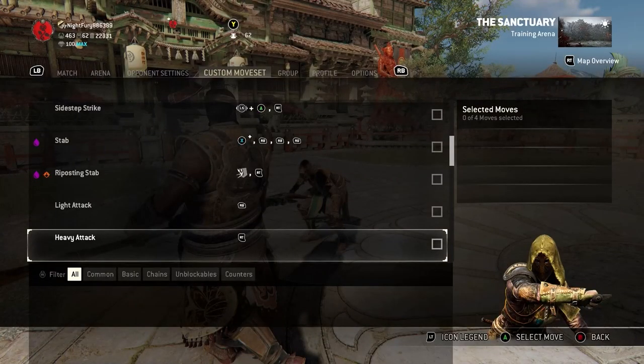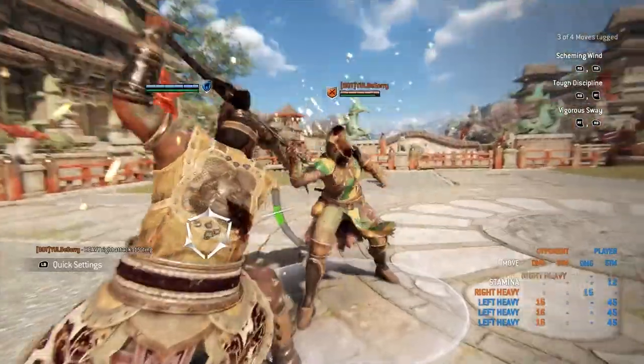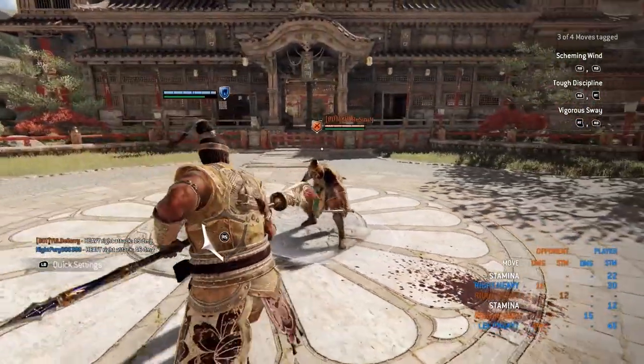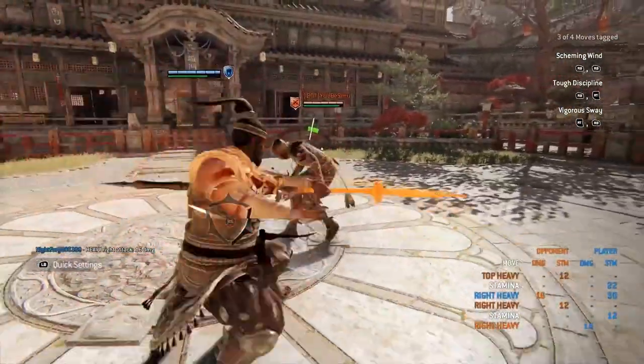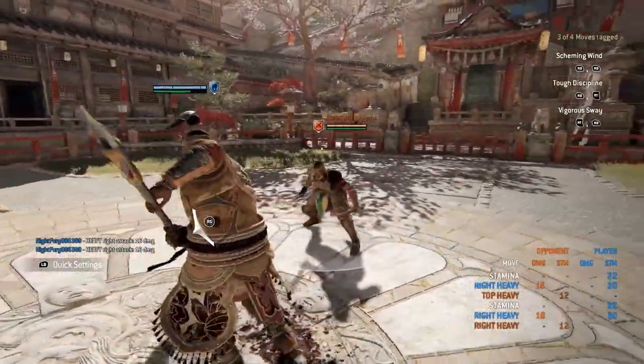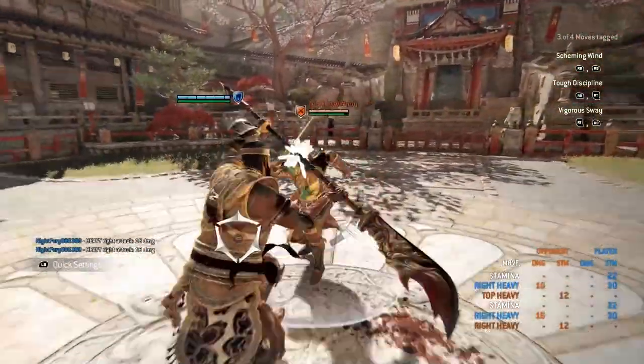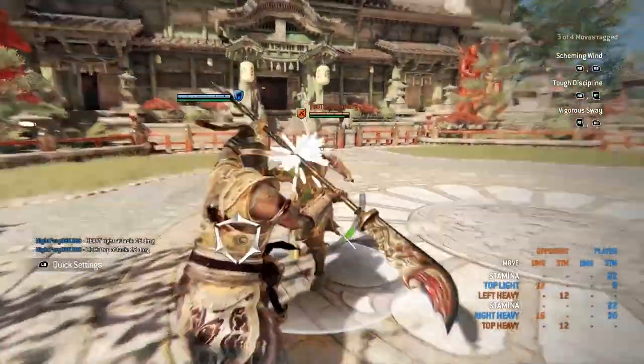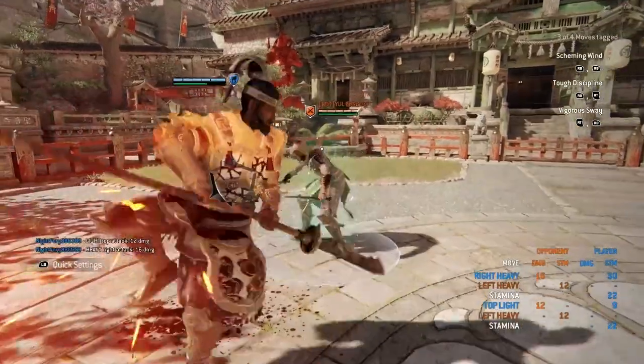There's also one more parry counter I forgot to mention — JJ can follow up with a zone unblockable. I rarely use the zone that much; I tend to forget about it when I play JJ. But you can do the zone right after, and go with the unblockable if you want to.